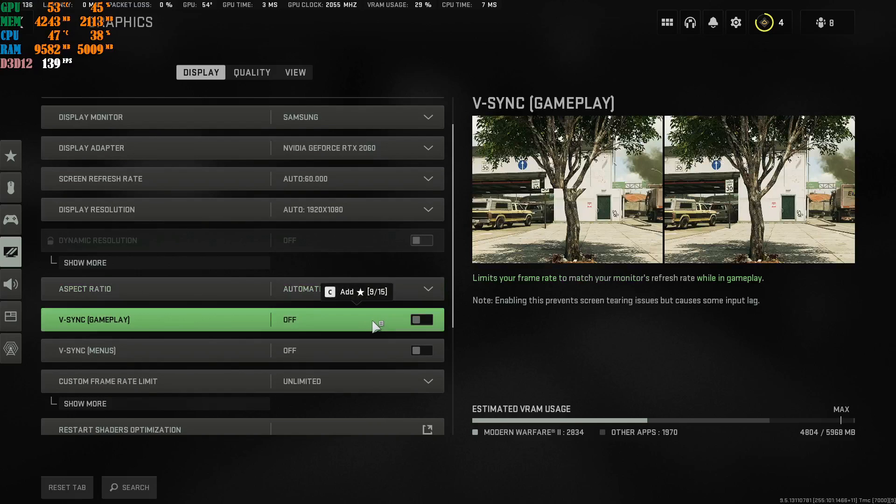For VSync, I highly recommend you turn this off. If you are getting screen tearing, input latency, or your game feels stuttery, go ahead and put VSync on — it will cap your FPS to the refresh rate of your monitor. If you don't get screen tearing and your game feels fine with VSync off, then keep it off so you don't cap your FPS.